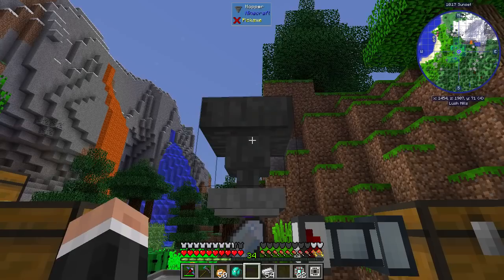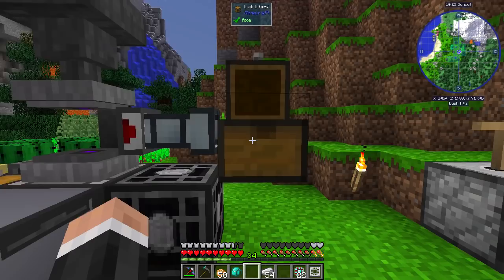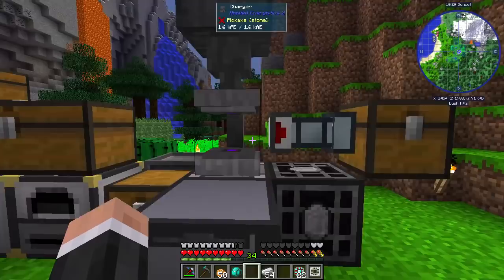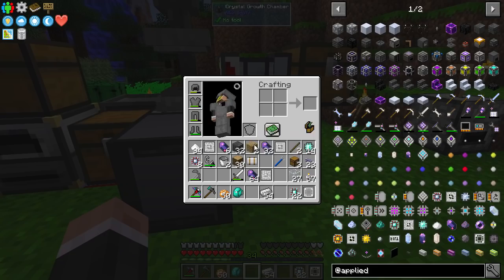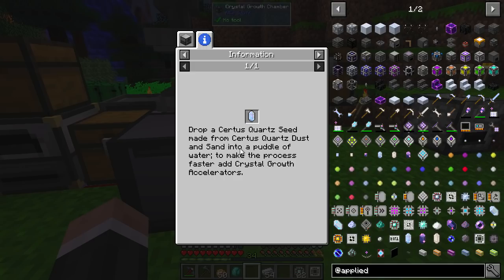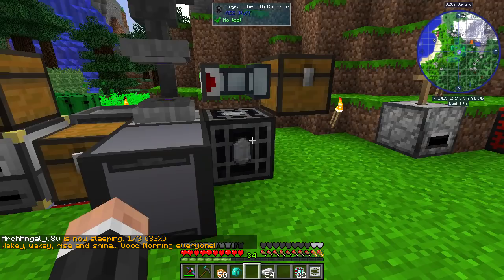That goes in there and you can see it starts to charge up. I've got a servo here with a charged certus quartz crystal in the whitelist, and that then just pops it out. It's a very simple thing, but you need something to get it out, otherwise it'll just keep going. I've also made some calculation processors. If you look at the recipe, you need pure certus quartz crystal — basically the same as the pure fluix crystal. You need a certus quartz seed made from certus quartz dust and sand in a puddle of water or a crystal growth chamber. So we have some stuff now and should be able to make an ME controller.